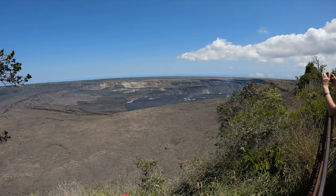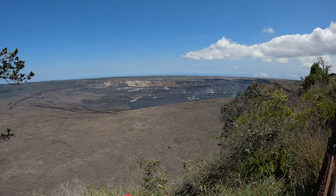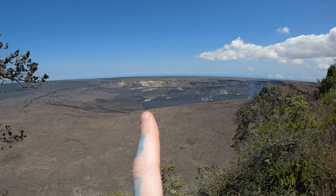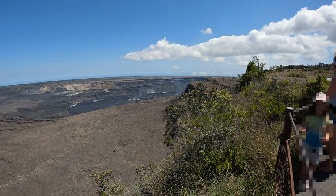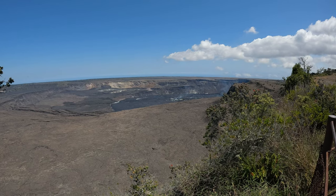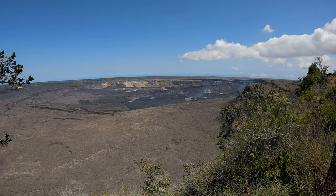Back behind us we have Kilauea. Let me put the stuff in my pocket so I can show you around. Way in the back there you've got the steam vents, steam still rising from the lava bed cooling off on the sides. Way back there you can actually see the recent cinder cone that came up and started erupting as well — kind of like a little volcano within a volcano. Yeah, this is Kilauea in Hawaii, and this was a Herculoc model 700. All right everyone, thanks for watching.